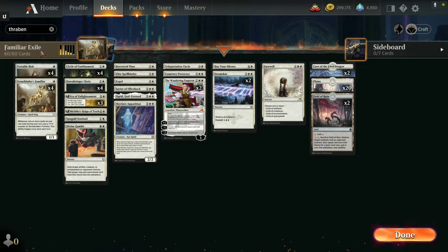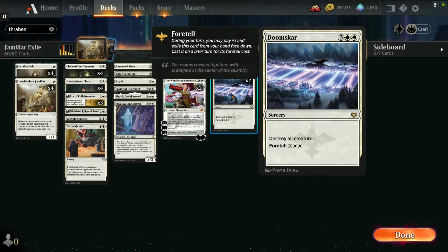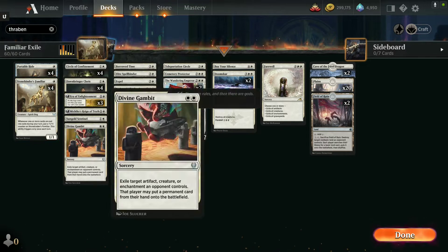The deck is called Familiar Exile because the theme is exile. Our star is Stone Binder's Familiar, a spirit dog from Strixhaven — when one or more cards are put into exile during your turn, put a +1/+1 counter on Stone Binder's Familiar. It only triggers once each turn. If you foretell Doom Scar, that goes into the exile zone and will give a +1/+1 counter. However, exiling from the graveyard doesn't benefit the dog. If your opponent uses Tasha's City's Laughter and exiles half your deck from the library into exile, that also does not benefit the dog.